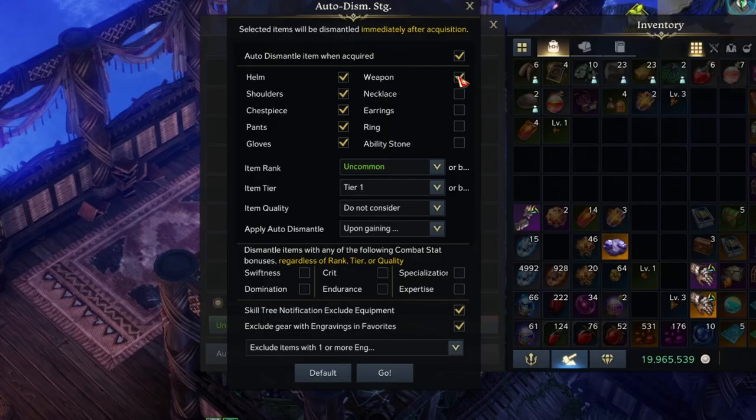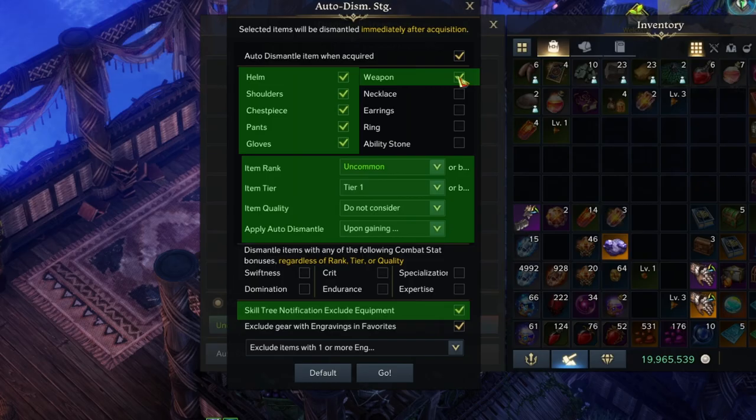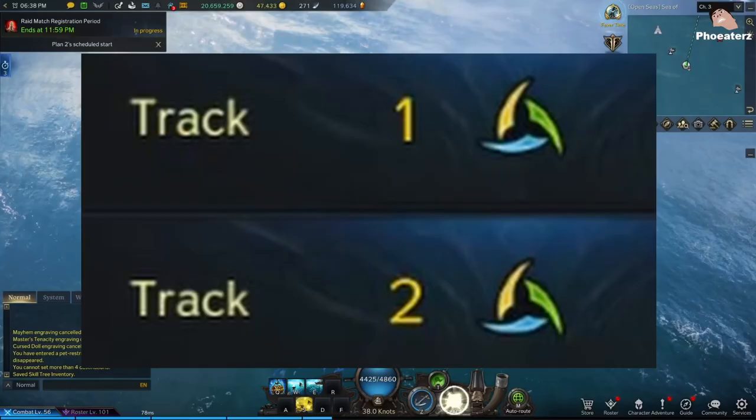The favorites that we just marked apply to the engraving areas in the auto dismantler settings, which is only half of the settings. For the other half, they apply to your tripods.